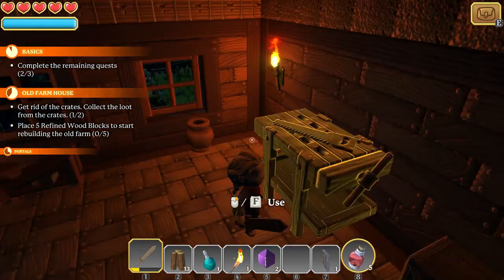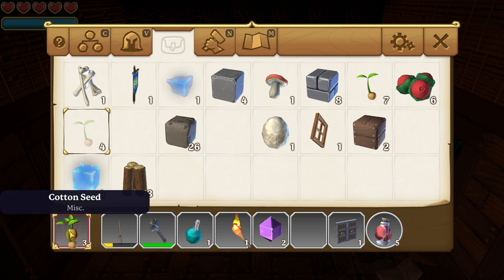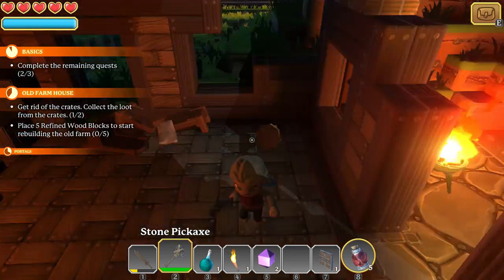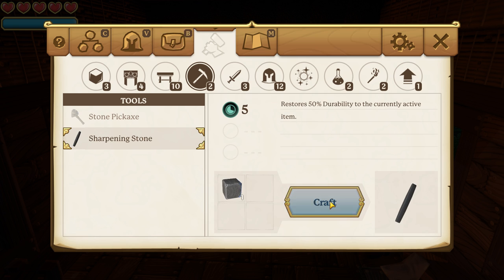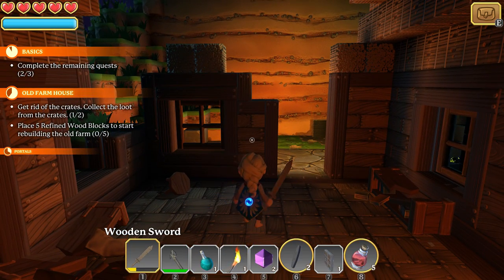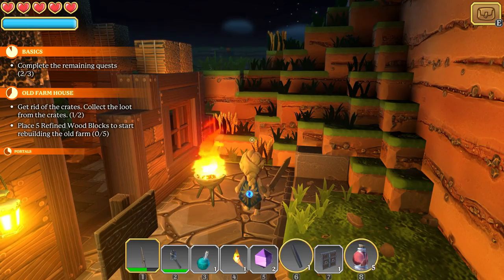We need more cotton. Let me get the pickaxe out — there we go. You can plant seeds and grow crops, which is cool, but I'm not going to worry about that right now. Let's resharpen the sword — make a sharpening stone with regular stone, then select your weapon, put it in your hands, and press the number of the sharpening stone to repair it. It's on a cooldown, so just a moment. There we go.